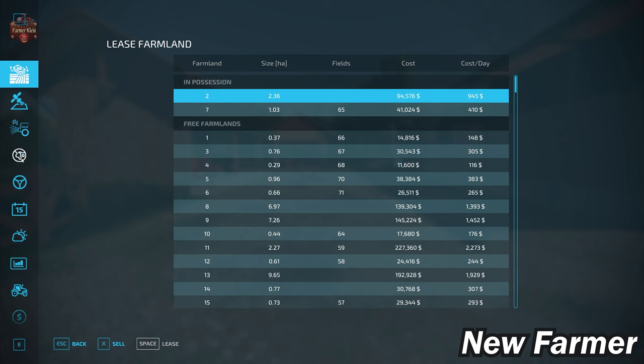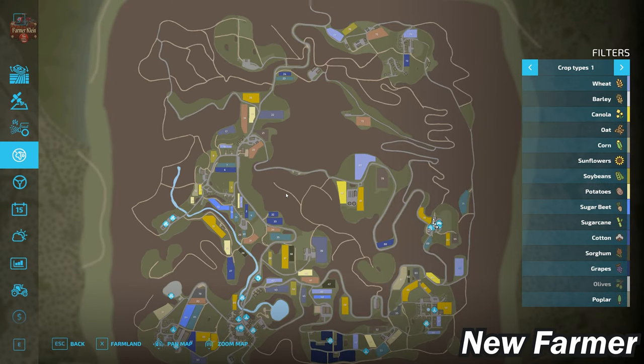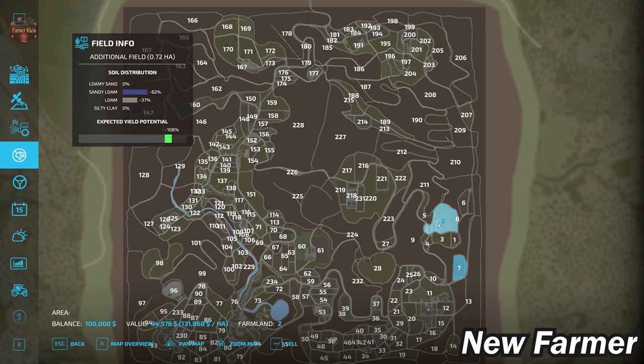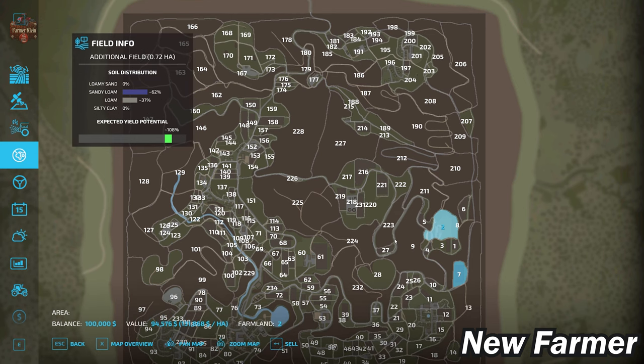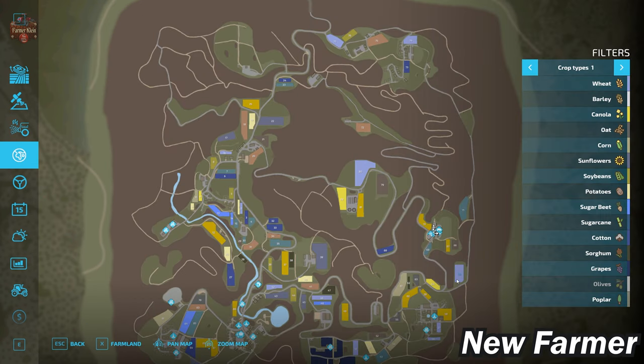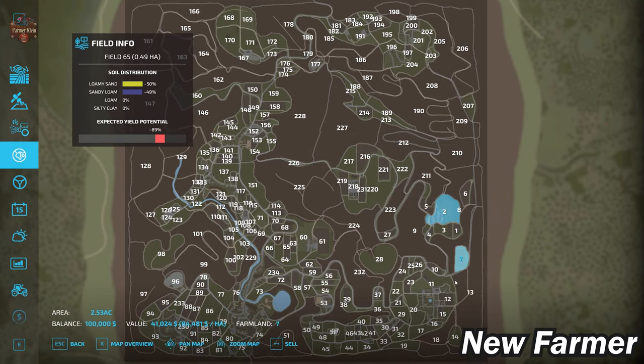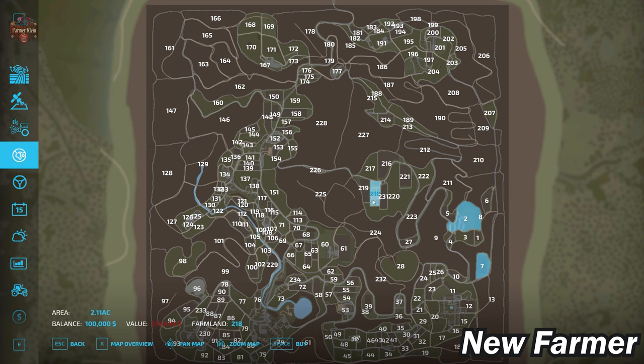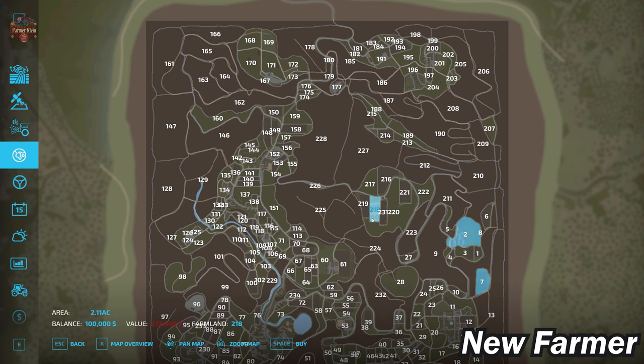Let's take a look at the PDA. Looking at our lands area, there are a heck of a lot of buyable farmlands. Farmland number two is our main starting farm, which we can buy in any alternate game mode for $94,576. I highly suggest only running this map in new farmer mode because certain buildings just are not present in alternate game modes. We also own Farmland ID 7. There's a BGA at Farmland ID 218, buyable for $272,640.